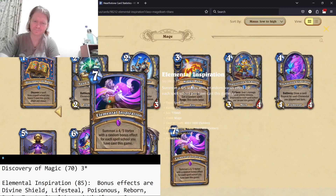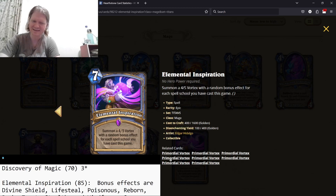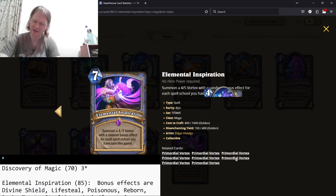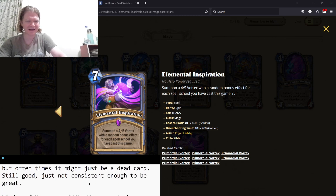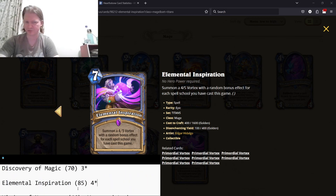Elemental Inspiration — summon a 4/5 Vortex with a random bonus effect for each spell school you've cast this game. The vortexes all have one keyword each. If you've played one spell school, you summon one 4/5; two schools, you summon two; three schools, you summon three. Getting two is good; getting three is insane. Factoring in that you'll probably get two, and with all the random spell stuff, I think it's a great card — I'll say four stars. It will not activate on itself because it has no spell school.